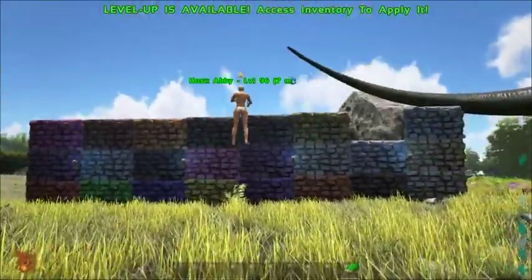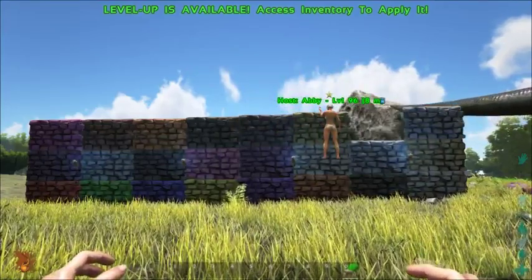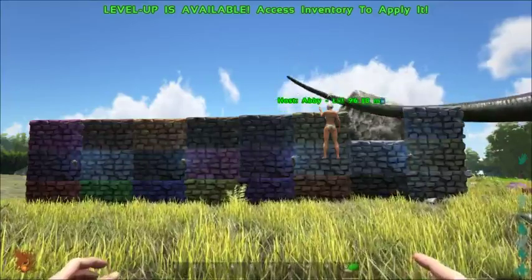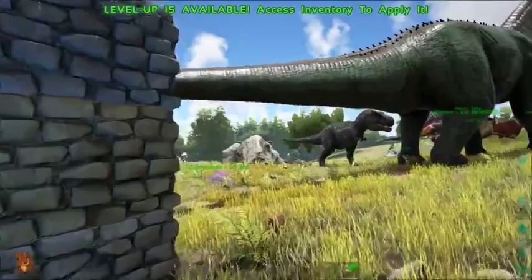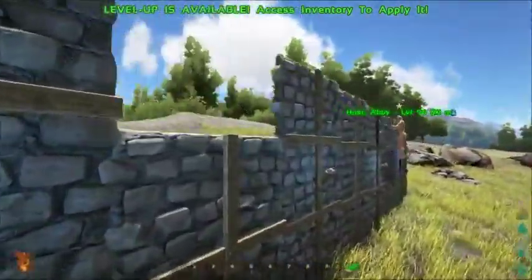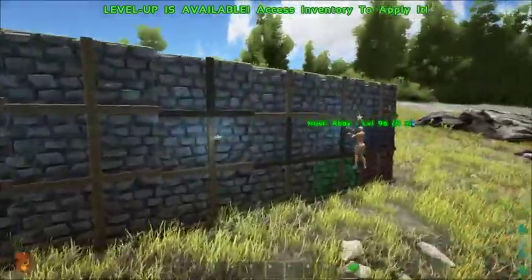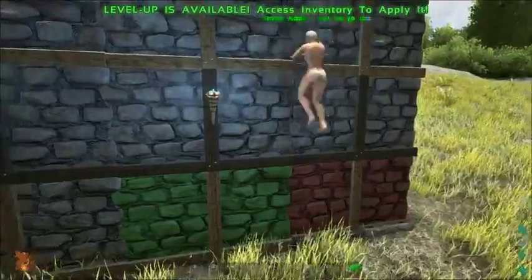If you were to pause this video right here, you can very, very clearly see that the colors are way darker than what they look like on the wiki. And that is because these are accurate in-game colors. So I guess now we're just playing around, messing with it.